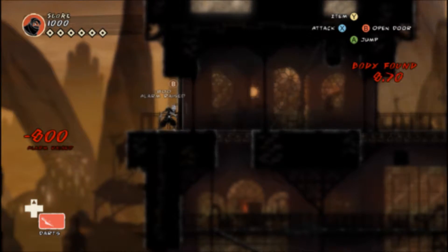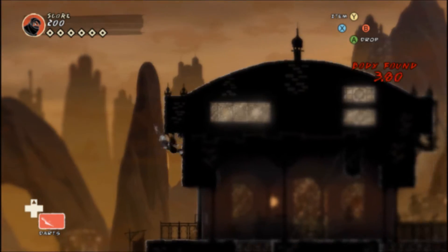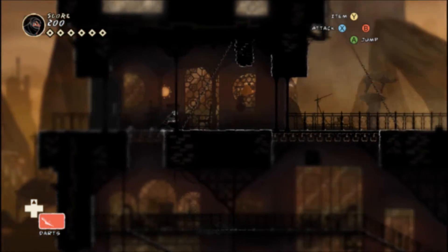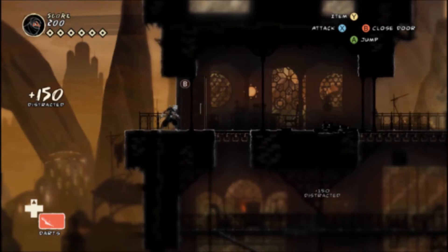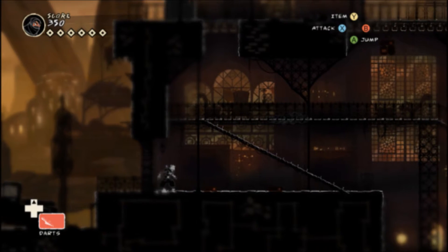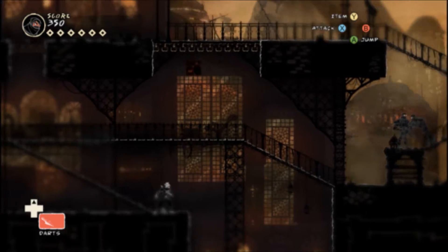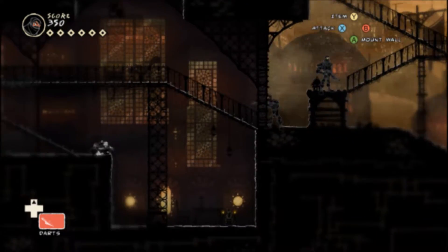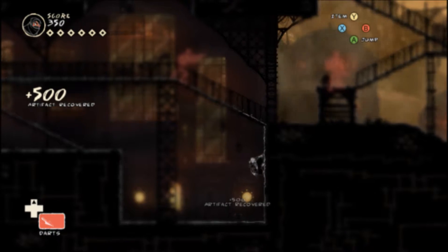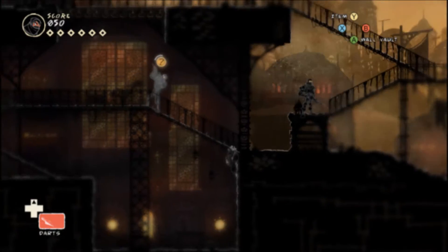This is a body found — I'm like, what happened? If you want to do this the easy way, there's no way to do that. I think I find it here — no, I didn't find it. They're a lot more agile, and he thinks he saw you. They'll run at you, they'll climb, they'll dodge things. It's just a matter of time.